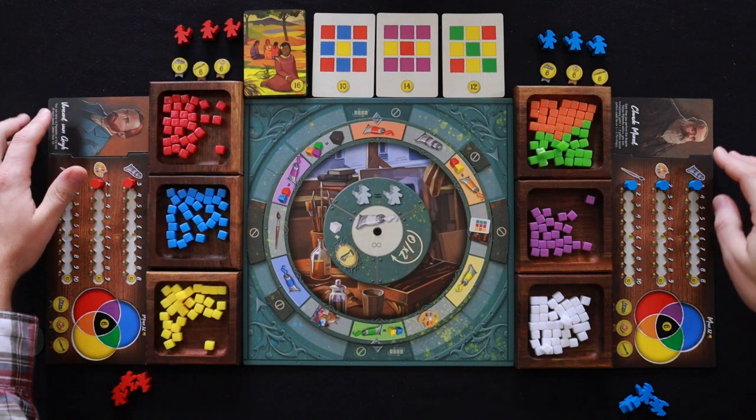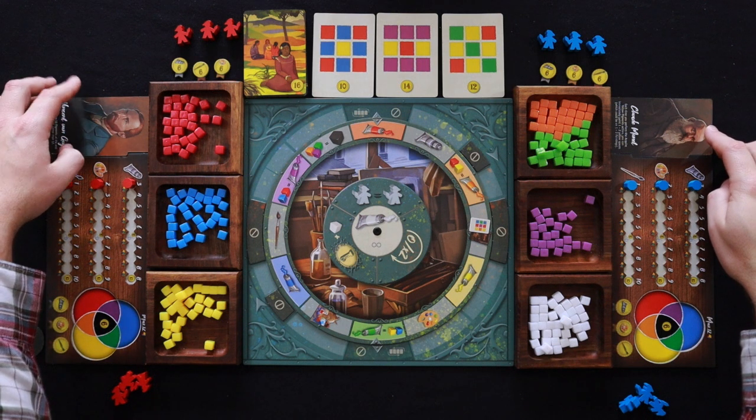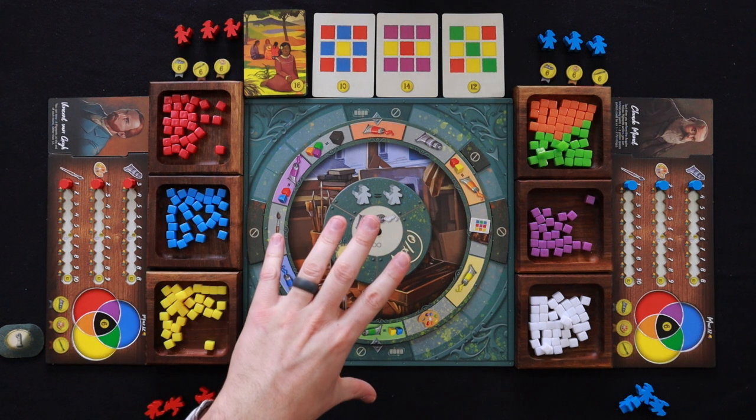There are two different variants included in the box. One is where you're playing with the different character special abilities — I am playing with that. I'm not playing with the specialty cards. I really like the specialty cards but I feel like it might be a bit too much to add for just showing you how the game plays out. On a player's turn, they are going to be placing workers out onto the board.